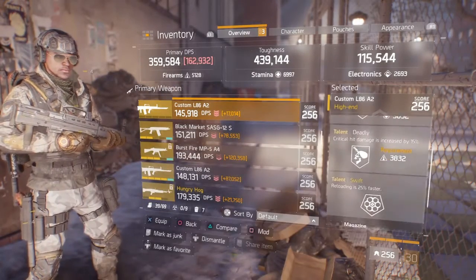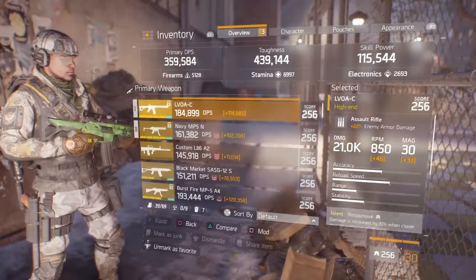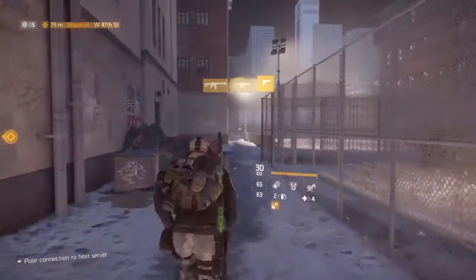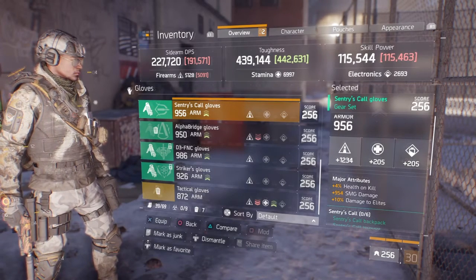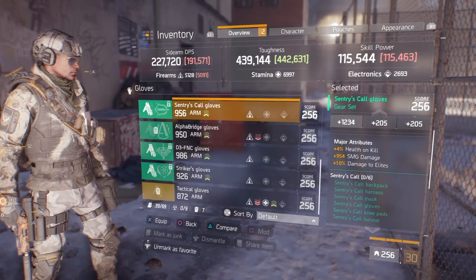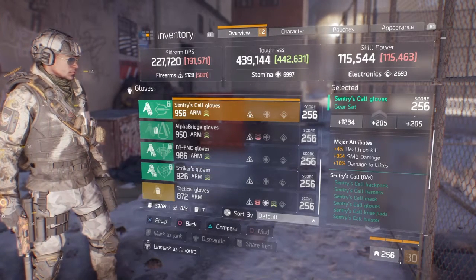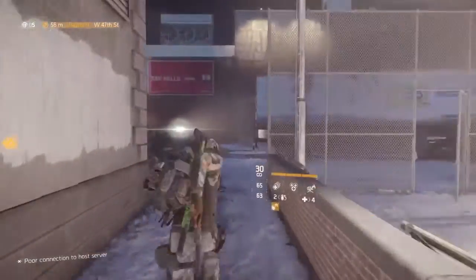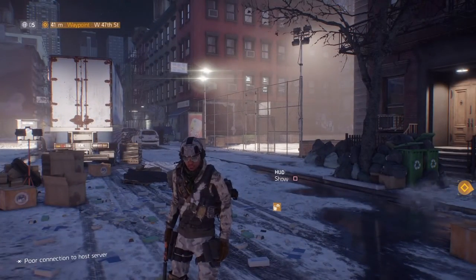My LMG has Destructive, Deadly, and Swift — I might swap to Destructive, Deadly, and Competent for the LMG build. But for this holster, I'd say the best way to run it is with a Sentry build. And look, they gave me a Sentry piece, so I'm going to utilize it. I'm going to start collecting my Sentry gear again. Once I get my Sentry pieces I'll give you a full breakdown of whether it's good with the Sentry shield build or not.